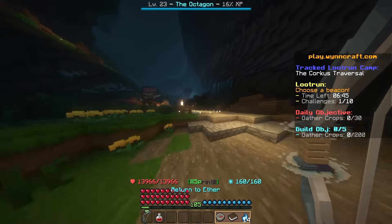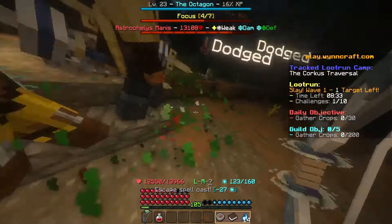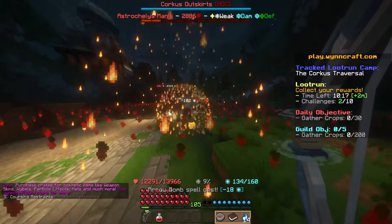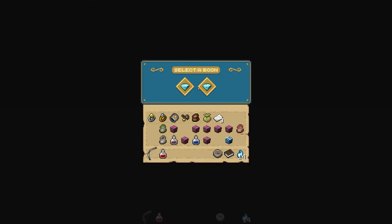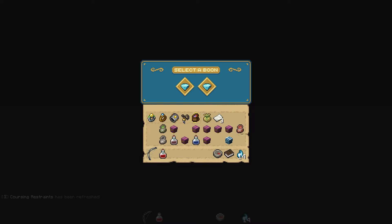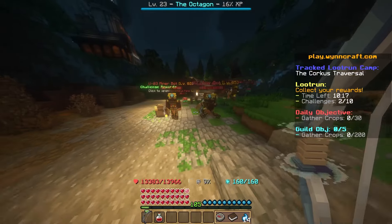Over at blue — slay a target, cool. Okay, this is new: finish the rest of the loot run, gain 12 intelligence or 12 critical damage. For me I really rely on intelligence for air damage and spells, so I'll take intelligence. That's cool how that works, and then we get the chest to open.